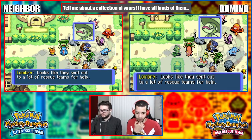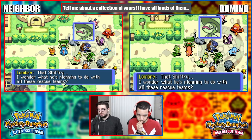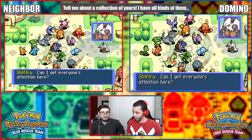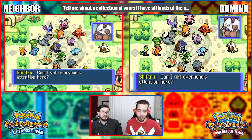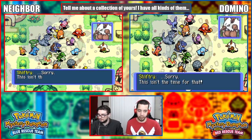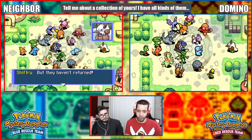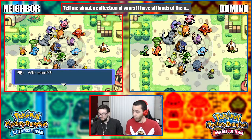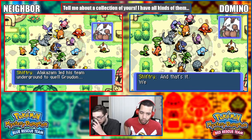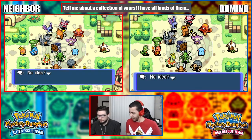Wow, look at all the Pokémon! Looks like they sent out a lot of rescue teams for help. I've seen some pretty famous leaders from far away places. What's this - something gruff, something growly - 'Can I get everyone's attention here? It's not my style to get up in front of everyone like this, but this isn't the time for that - there's big trouble. Alakazam's team went underground but they haven't returned.' Alakazam led his team underground and we haven't heard anything from them - we have no idea what became of them.